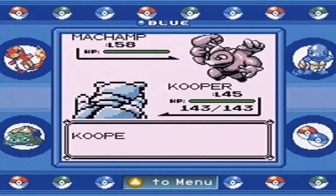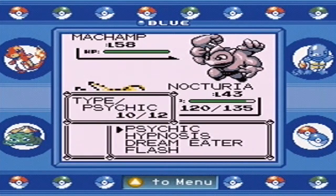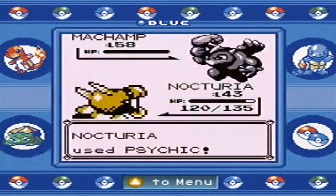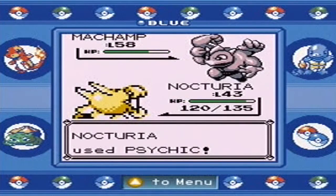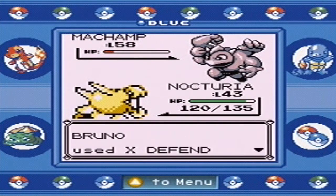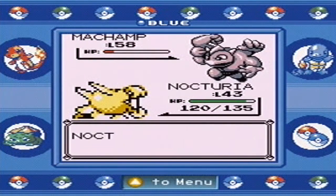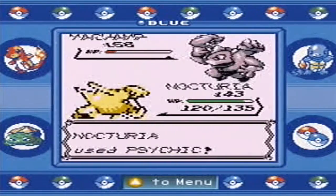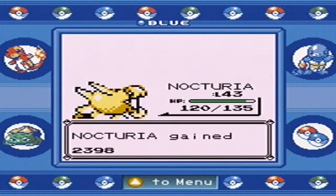Bruno is sending out the final evolution of the Machop family — Machamp. Whoa, forearms! I really like how it looks — it's cool. I thought it was going to be super defensive and really strong, the hardest thing to defeat so far. Nope — it's going to two-hit kill it with Psychic. I almost liked Machamp, but apparently I'm pretty good when Bruno is using him.